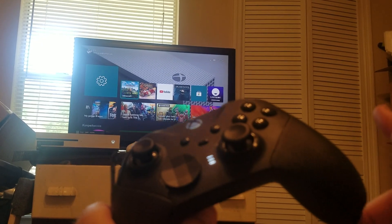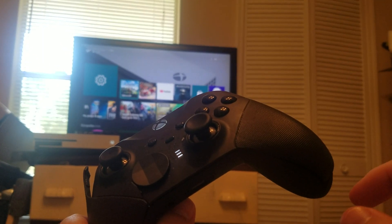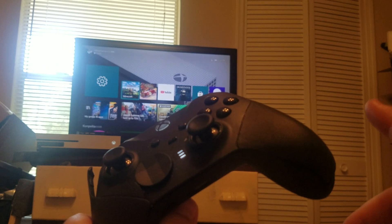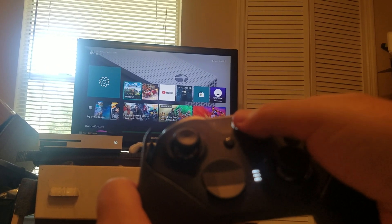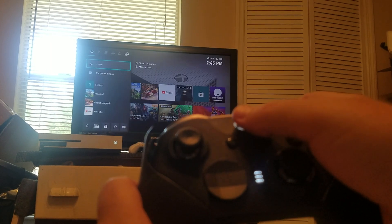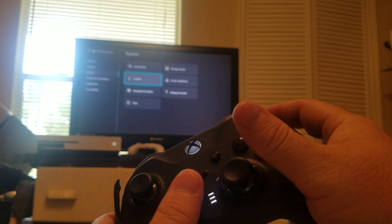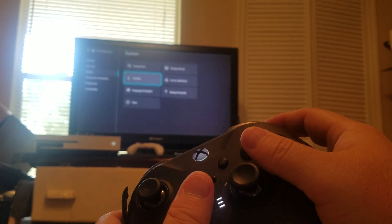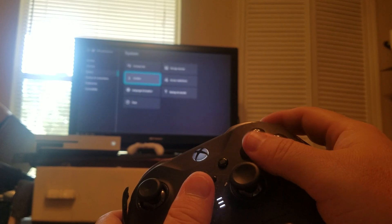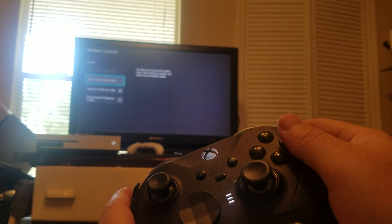Then you'll want to do an update on the Xbox console itself. To do that, click on the little Microsoft Xbox logo to go to settings, hover down to System, then go to Updates and see if there are any available updates. Go ahead and enter and it'll show you any available updates.